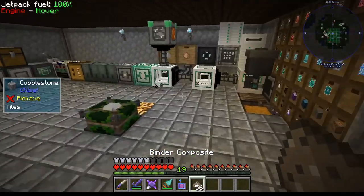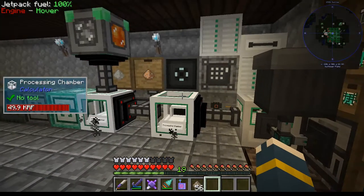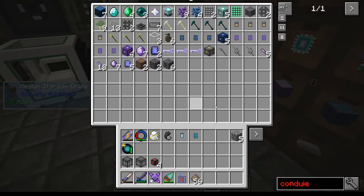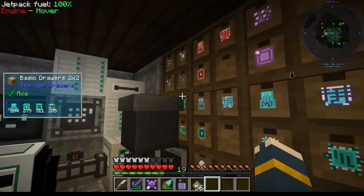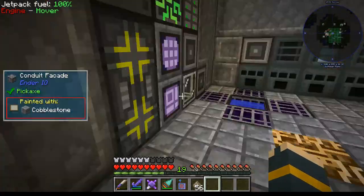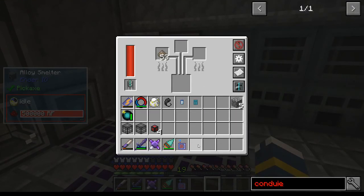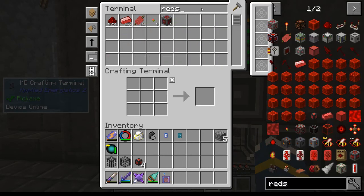That way we can still get all this stuff out of the algorithm separator and continue collecting the stable circuits and such. Things don't overflow or jam up or do anything like that - it's probably wasting a lot of circuits but we have so many we're never going to need that many. Let's shove this binder composite in here and then make some redstone alloy. I don't even remember how to make this - silicon and redstone, I should have remembered that. Do I have silicon? I do. We'll just make up six of these.